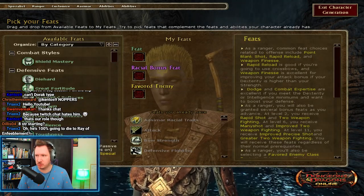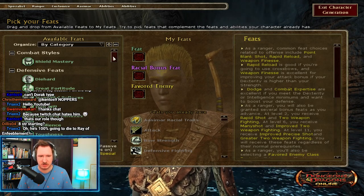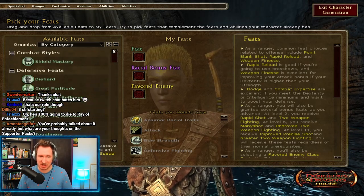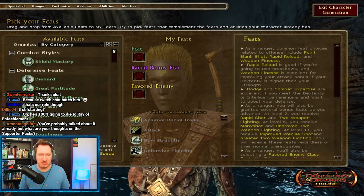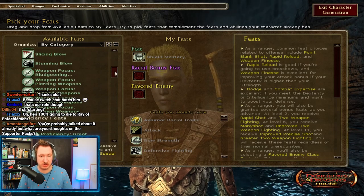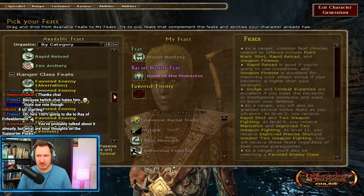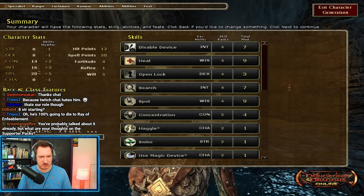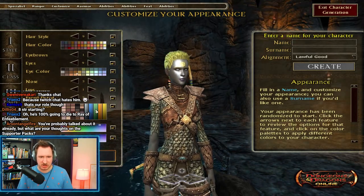Now I get to actually choose my feats. This character has a lot of different options. Unfortunately, I want to take the Metamagic feats because I'm going to be a caster, but I can't — Rangers don't get to take Metamagic feats. So I'm restricted to Shield Mastery. This character will end up using a Shield because Shields are really defensive and helpful. As a favorite enemy, it doesn't matter which one you take because you don't hit monsters with physical attacks — or at least not later on. You might at the beginning.